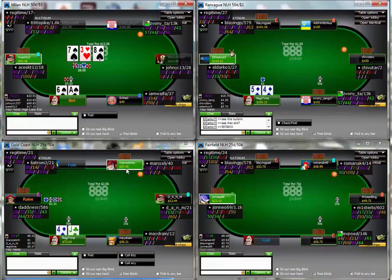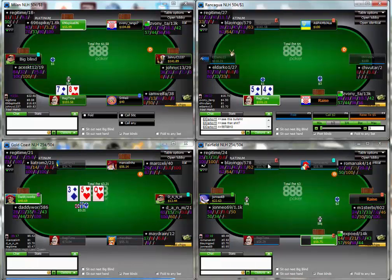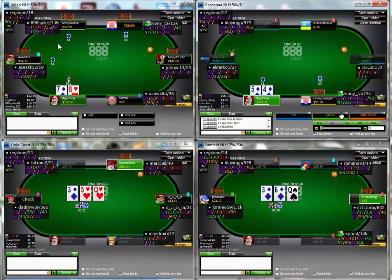On table 1 - very predictable c-bet there with our nut flush draw. Yeah the board's not great for us in terms of his range because we're not going to get too many folds there, but we don't need too many folds when we've got that much pot equity with the nut flush draw. Here's the hand I wasn't at all happy with. This is a guy I've played with quite a lot - he's somebody who I've had to report for chat abuse before. He's just a generally unpleasant character to play with, and I think I sometimes allow these players to get under my skin when I probably shouldn't.